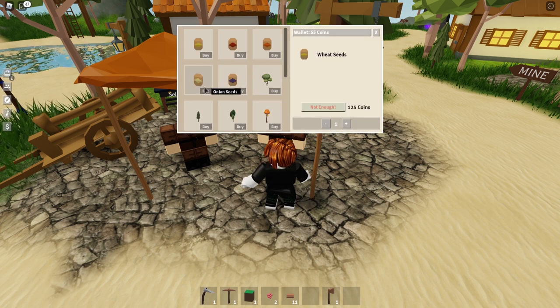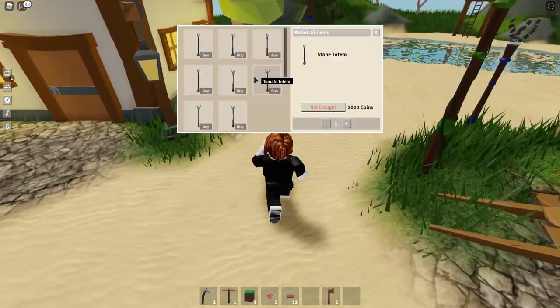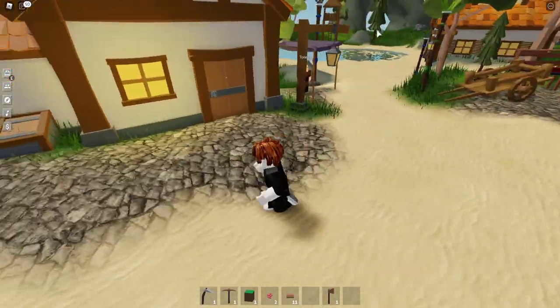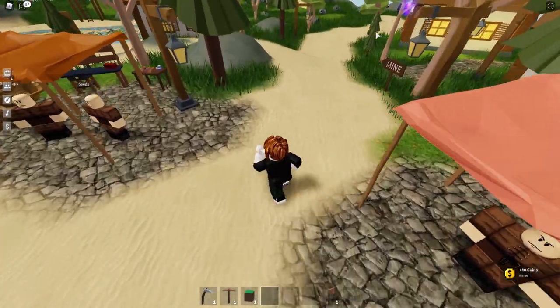You're going to get $25 for carrots, but you're only going to get $30 for onions — so why go straight to onions if you can already get $25? It's only a five-coin difference. So you're going to buy your carrot seeds and farm those first. You don't have to worry about totems either — I'll show you how to do totems in a little bit on my other account. Let's go back to our base; we're 40 coins richer.